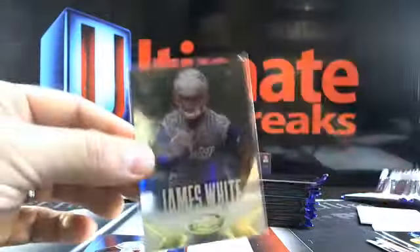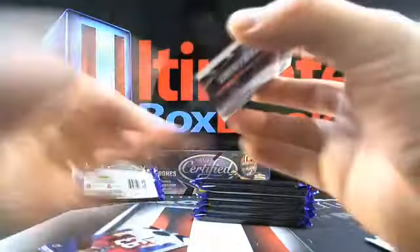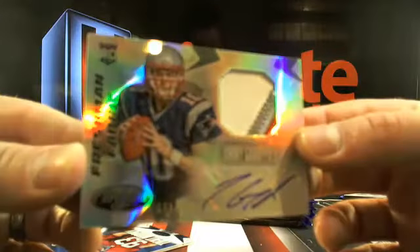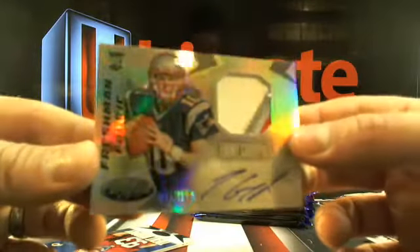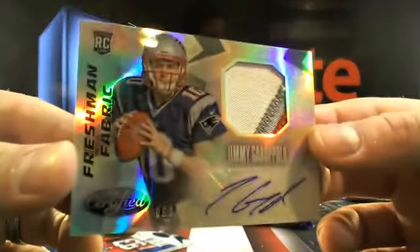Then we got the short print golds — those are nice, man. 22 out of 25, James White going to New England. Jimmy Garofalo, 63 out of 199, three-color patch auto. This stuff looks so good.